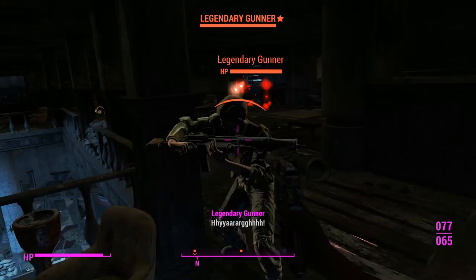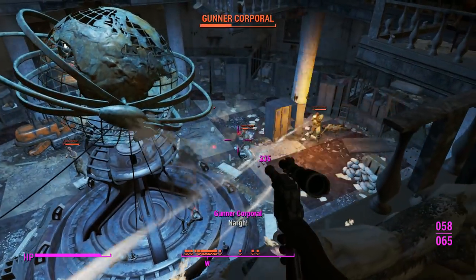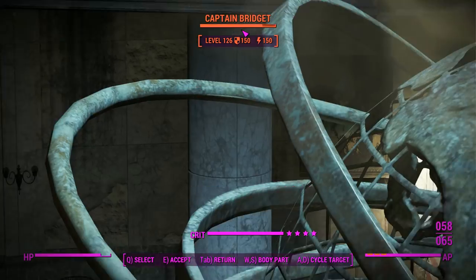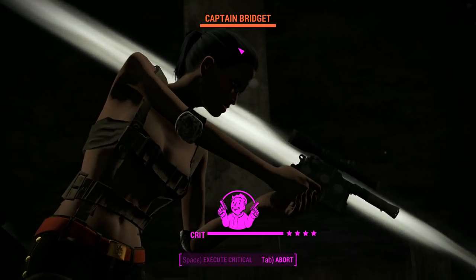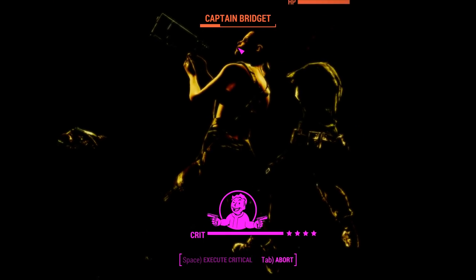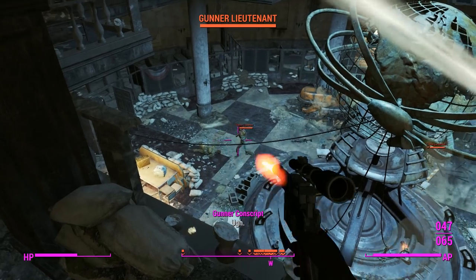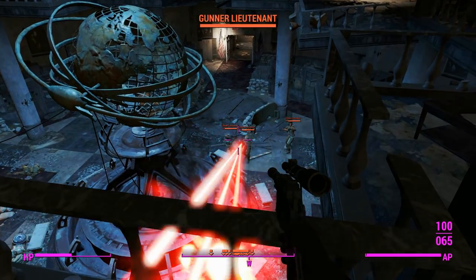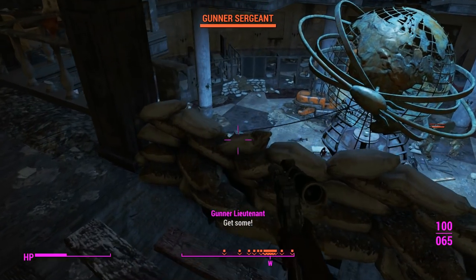We've got a legendary gunner — we'll try to take her out with some headshots. Almost 500 damage with the headshots, which is pretty good. There are a lot of gunners around here, so we might as well use our good old abilities of pulling crits out of nothing with a little bit of Gunfu. That's Captain Bridget — we're gonna use all our crits on her. She's got a nasty damage-over-time gun, so I'll make sure I kill the gunner conscript next to her first. I'm glad that wasn't a wounding Gatling laser — that would have been particularly devastating.